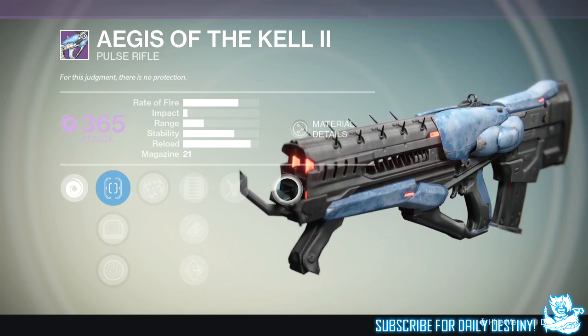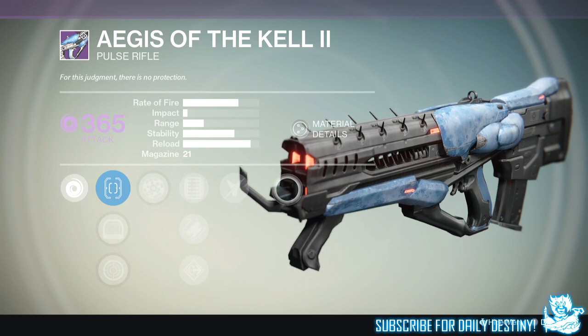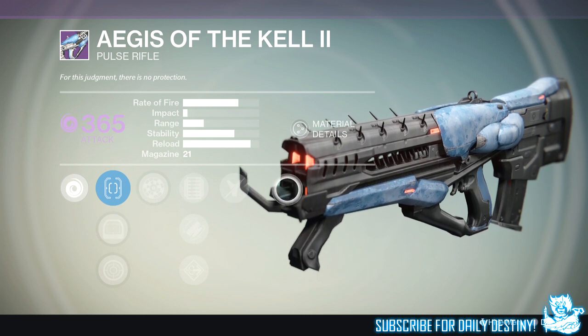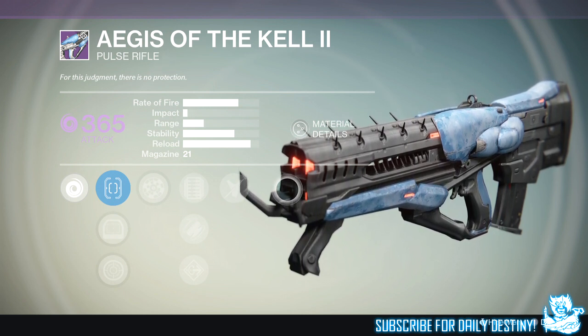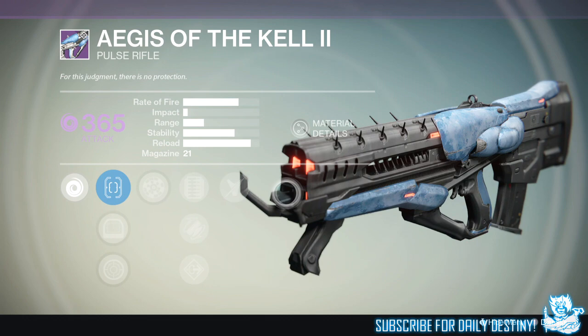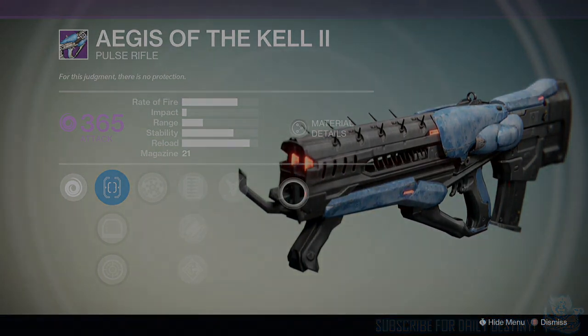There are a few Prison of Elders primaries: there's a scout rifle, the auto rifle which is the Wolf's Leash Claw, the Six Dreg Pride which is the hand cannon, and the Aegis of the Kell which is the pulse rifle. As far as I know that's it. Guys, I hope you enjoyed the video, thanks for stopping by — as always drop a like, I appreciate the support, and peace out until next time.